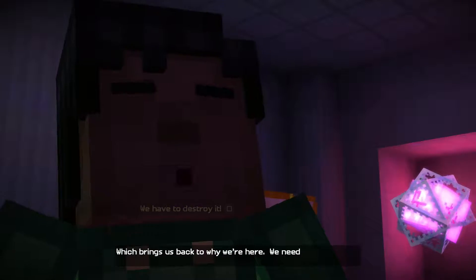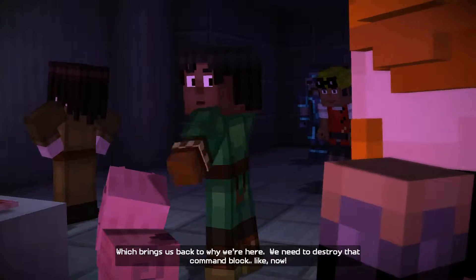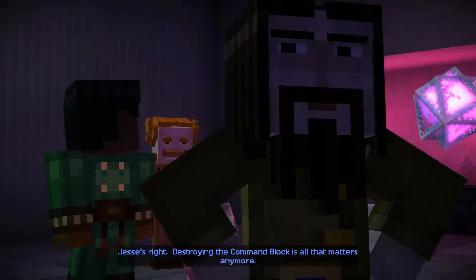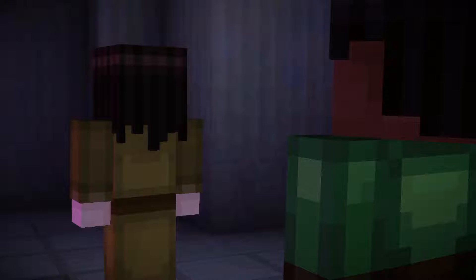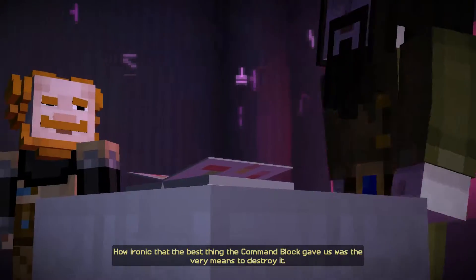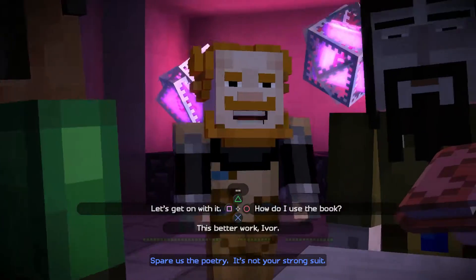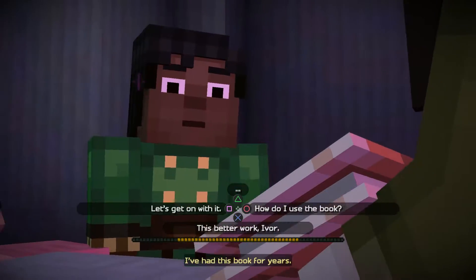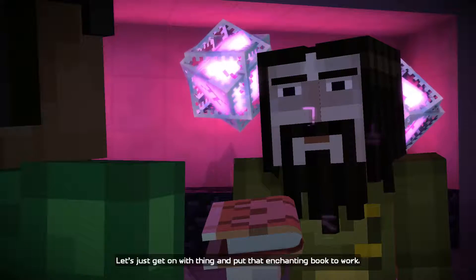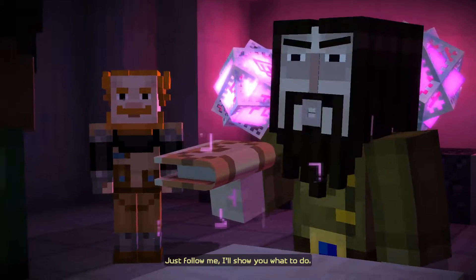So this whole thing — this wither you unleashed — has all been to teach the Order a lesson? To show the world who the Order really are? Liars, cowards. And how is that any better? You revealed their lies at the expense of the world itself. My wither plan obviously backfired — you think I didn't know we'd end up with three of those things tearing the world apart? Which brings us back to why we're here — we need to destroy that command block, like now. Jesse's right, destroying the command block is all that matters anymore.